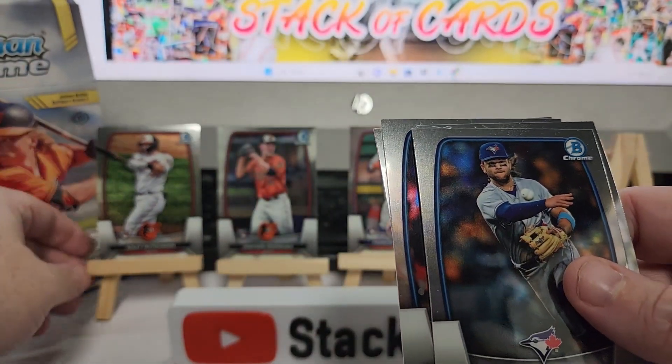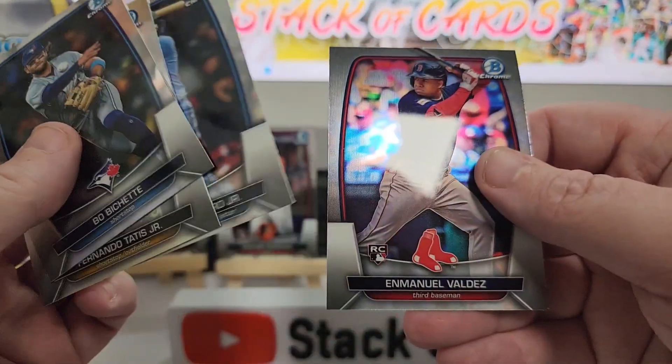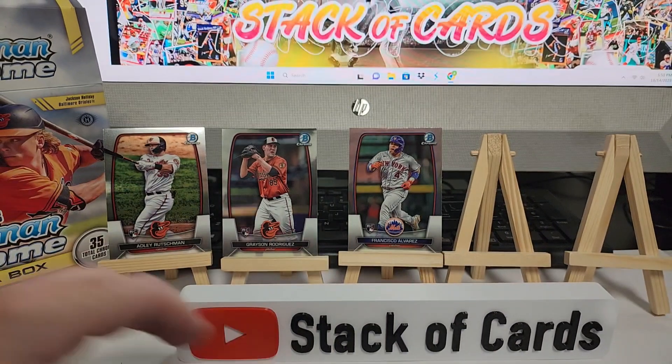Here's Adley — Adley Rutschman, I should say. Beau Bichette — great player. Tatis — supposed to be a great player. A couple of good cards.